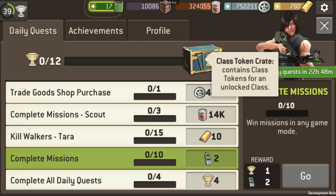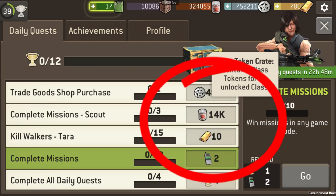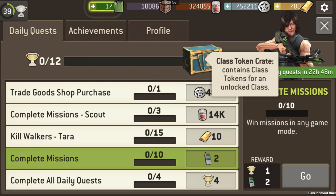You can highlight a certain quest and hit the Go button and it will take you to the screen where you can complete that particular quest. Each quest you complete will reward you with either supplies, XP, gas, or other resources, and every time you complete a quest you will get a trophy.